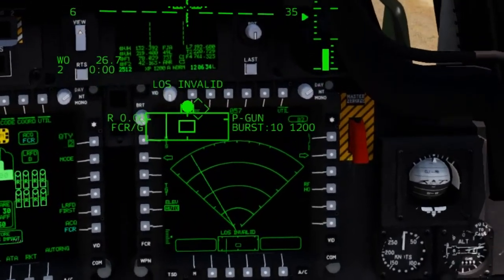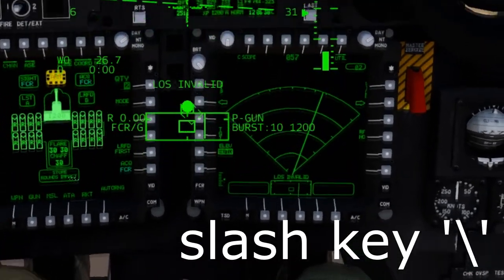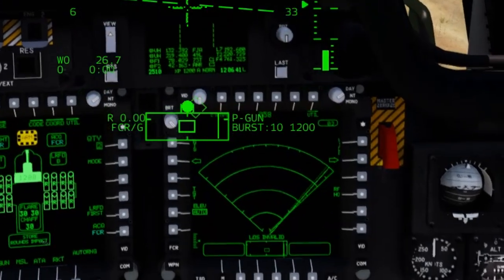You can turn your fire control radar on by using the scroll menu or by pressing the slash key. I can shut it off and turn it back on.